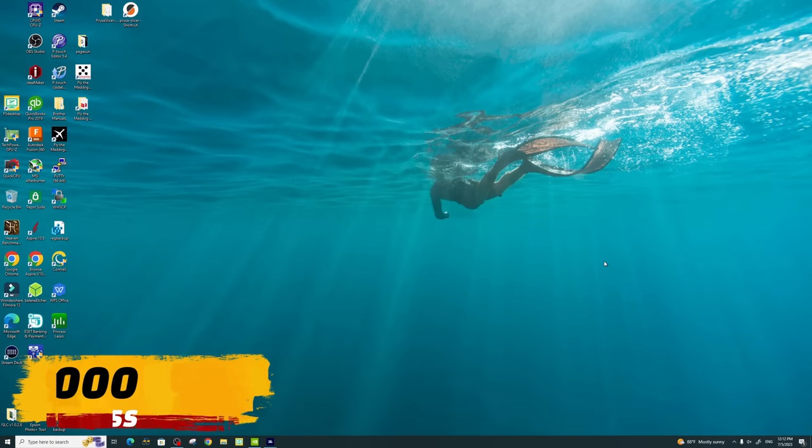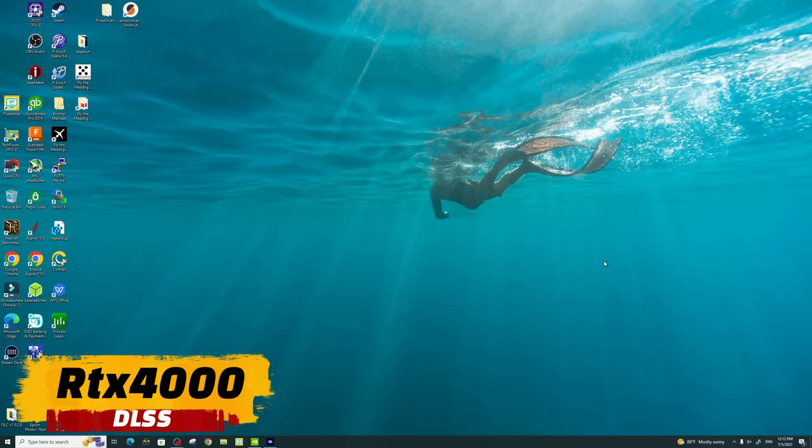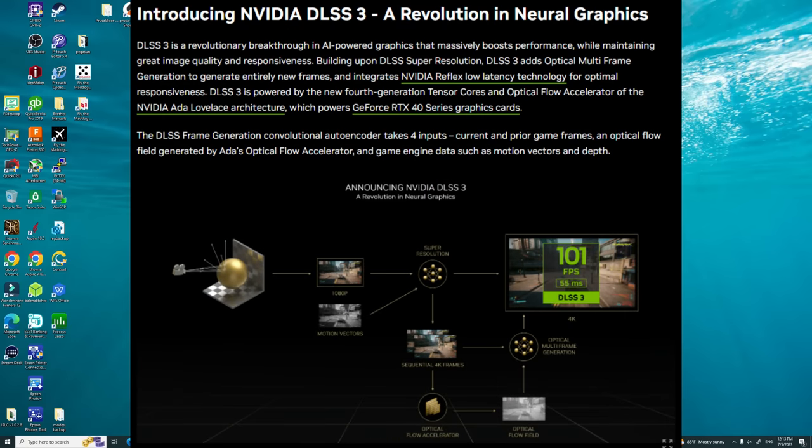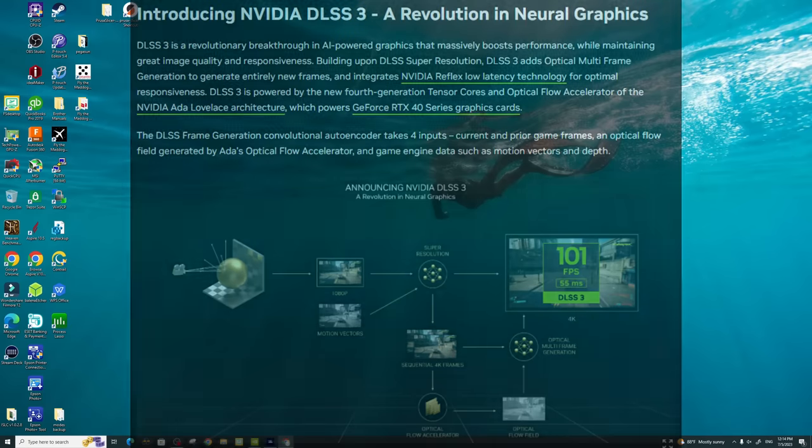The first thing I would like to address is the RTX 4000 series. One of the major benefits of the RTX 4000 series is the ability to use DLSS 3. So now let's get into how to activate it.